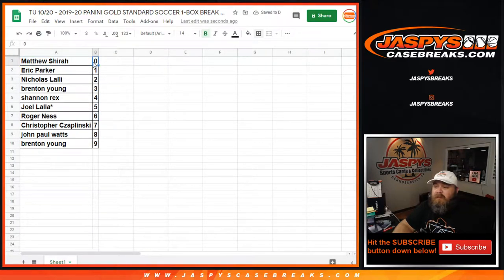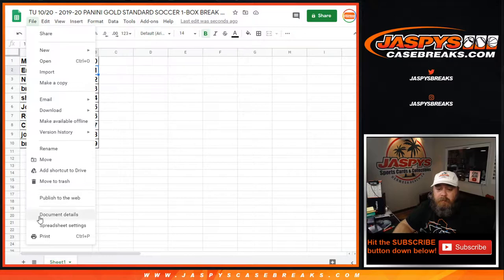Matthew with zero gets any and all redemptions, even known one-of-one redemptions. Eric would get any and all in-person one-of-ones. So let's go ahead and print and rip.